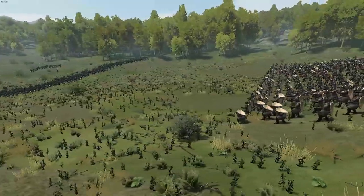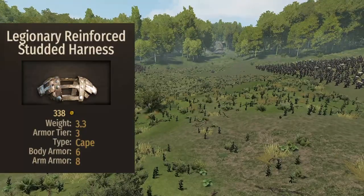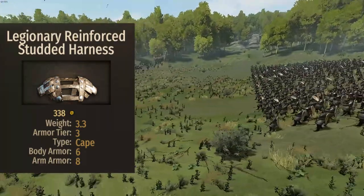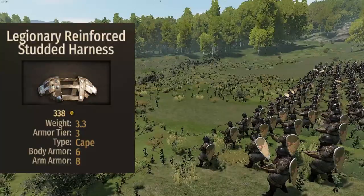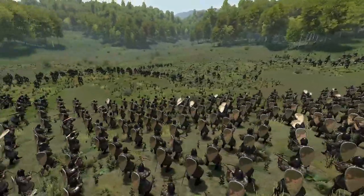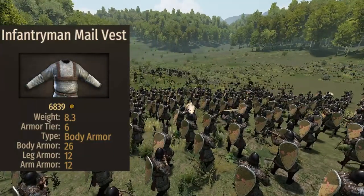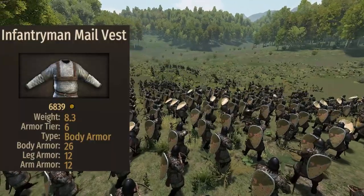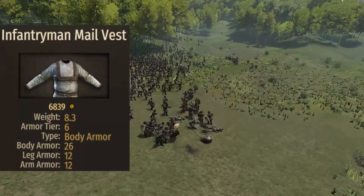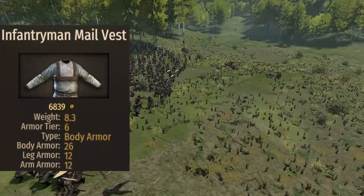The first piece of armor that the Sergian Crossbowman will always spawn with is the Legionary Reinforced Standard Harness — the same present in one of the Legionary templates. It's not really the best, coming with 6 body armor and 8 arm armor; it's quite poor but always the same. The second piece is the Infantryman Male Vest. It may not look great on paper because of the low body armor count, but it's quite a balanced armor covering everything that needs to be covered, and it is the best in class when it comes to crossbowmen.